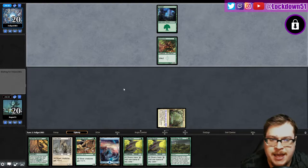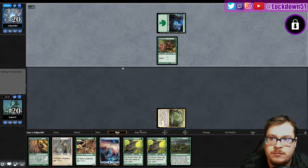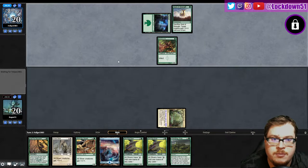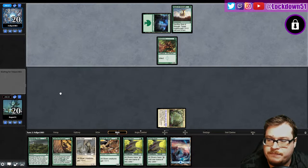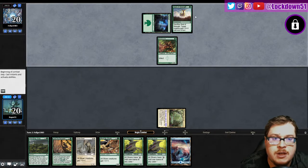Are we gonna just get slammed by Infect? I haven't played Infect in a minute, let me just say it's been a while. Rancor, Seal of Strength — dope. We don't really have... we need to bring in our one drop. Hunter is good against Infect here, somewhat. Five cards in hand.